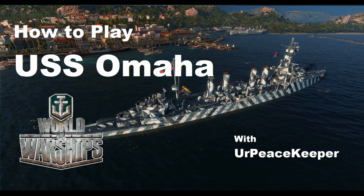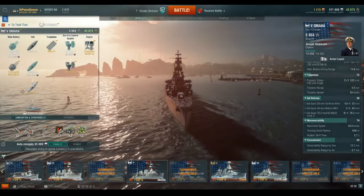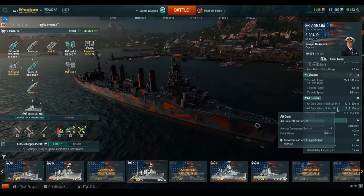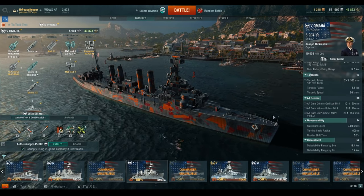Hey everybody, it's your Peacekeeper coming at you with the next video in our How to Play series on the U.S. cruiser line. This is the Tier 5 Omaha Class Cruiser. The Omaha Class consisted of 10 light cruisers completed between 1923 and 1924.